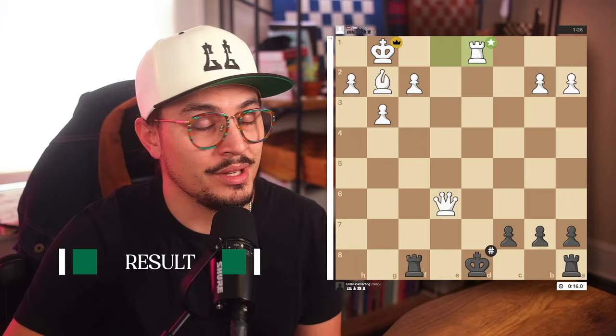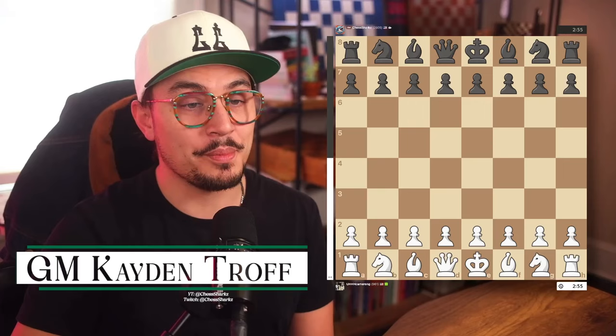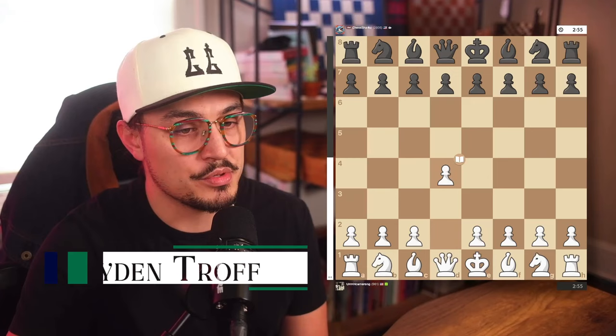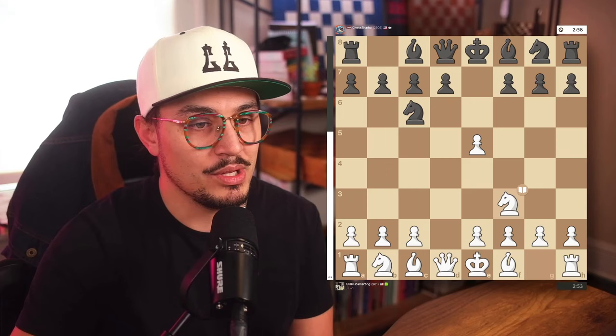Moving on to some of the games from the arena — this is the first GM I've ever played in my life, which is kind of shocking. This is GM Caden Trough from Utah. I'll link his channels in the description below. I got the white pieces so I opened d4, and he played the England Gambit against me, which I'm very unfamiliar with. The game continued and he took here, which I was surprised to see is actually better for me.